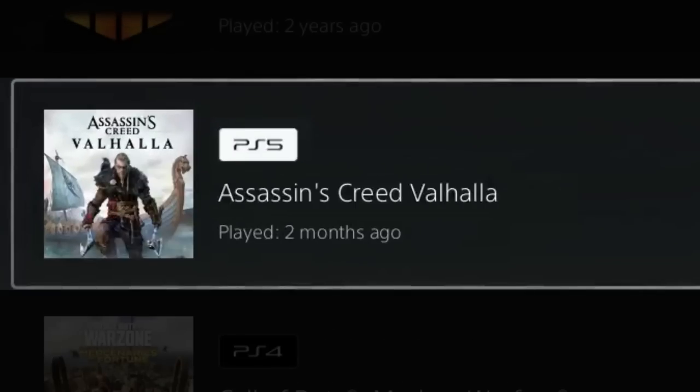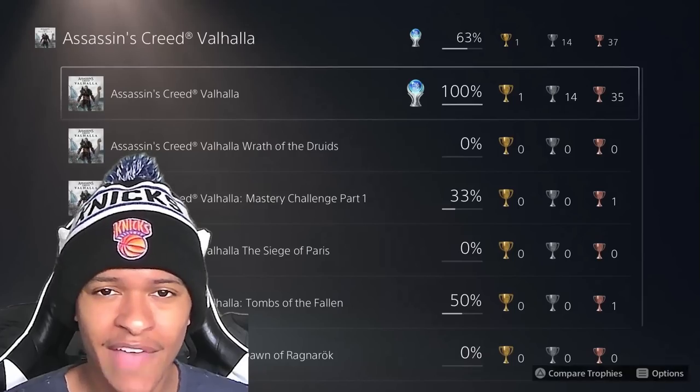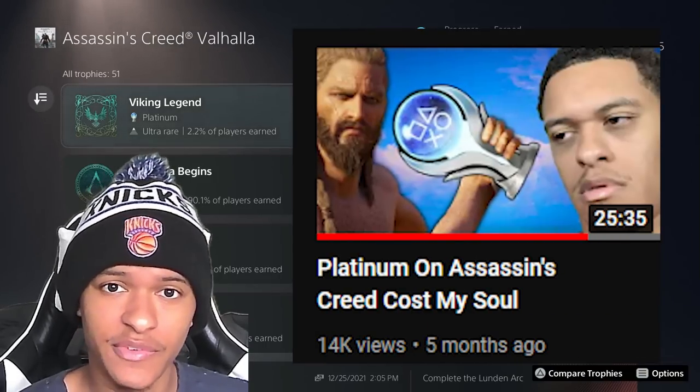At the number four spot is Assassin's Creed Valhalla. I only have 63% of the trophies, but clearly I have the platinum. 214 hours played — I haven't bothered to do the DLC, and I'm not even going to. 2.2% of players have earned this platinum trophy, and I got this back in January. This is my first platinum of the year, and I made an entire video about the process if you want to see that.